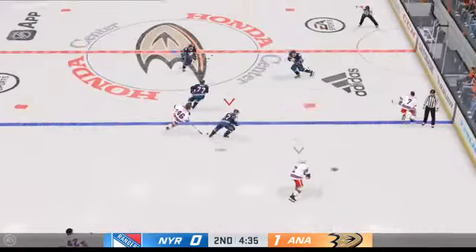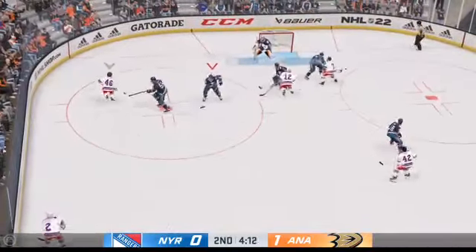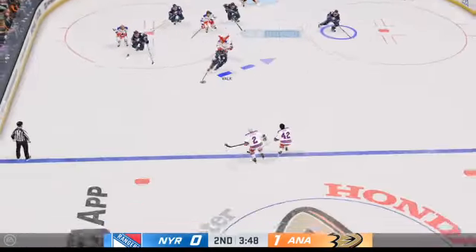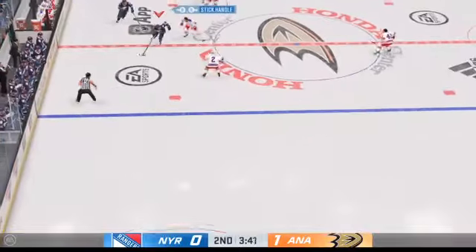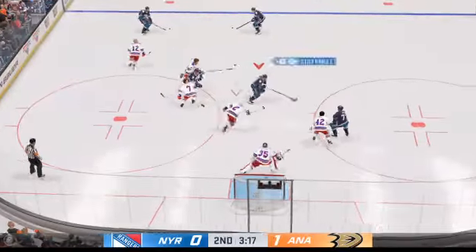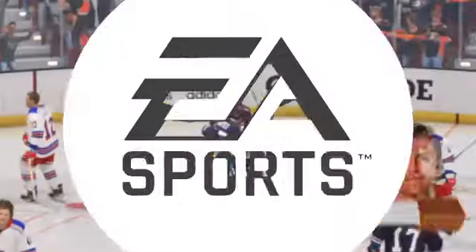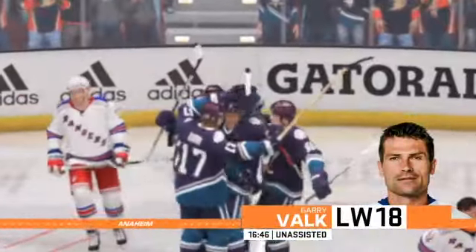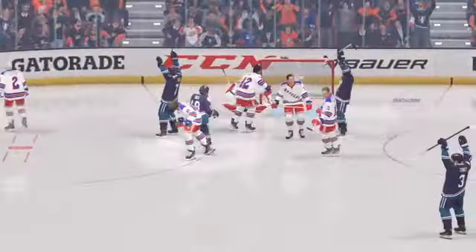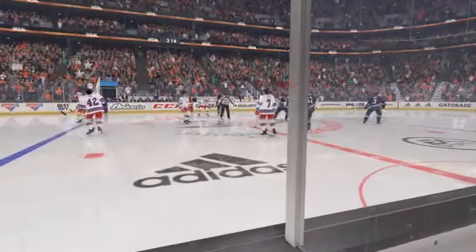The Rangers have it from their own end. Dishes it to Gilbert. From the point, they take control of it. Duguay's got it behind the net. The Ducks get a hold of the puck in their own end. Volk's got it in the offensive zone. Maintains possession. Cuts to the front. Scores! That's two unanswered now. Once they scored that first one, they just pushed the pace. Now they get another.